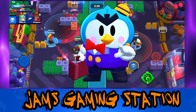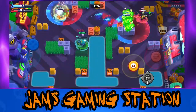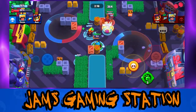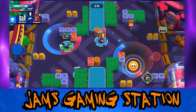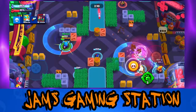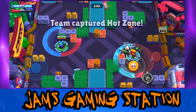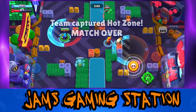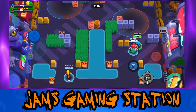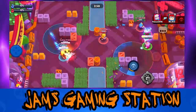The first brawler I want to talk about today is Mr. P. Before I go into too much detail, I do think you need to have either one of his star powers to make him really shine, so if you don't have him yet you may struggle at times because while his base kit is okay, he gets a lot better when you unlock his star powers. His kit is very versatile - he has good damage, range, can attack over walls, and has a good amount of health. He can play lane or mid in Gem Grab and Brawl Ball, and is great in control modes like Hot Zone and Siege. He probably shouldn't be played in Heist as his burst damage is a little low.